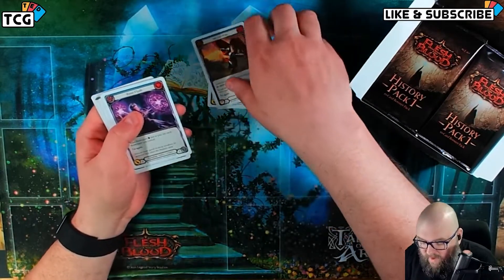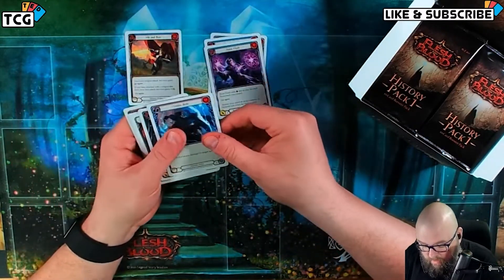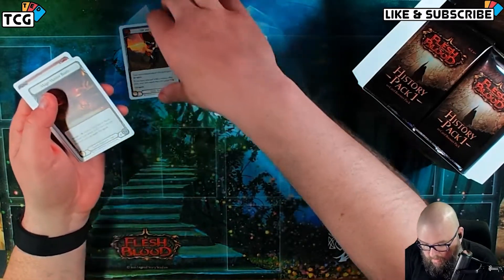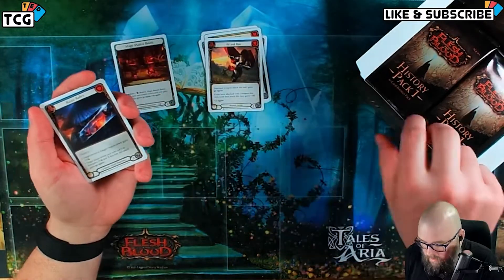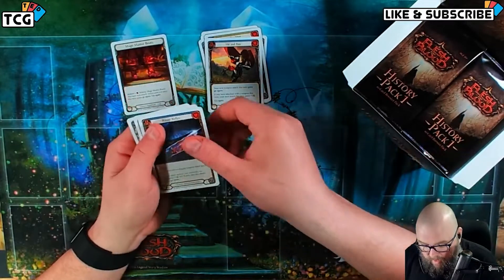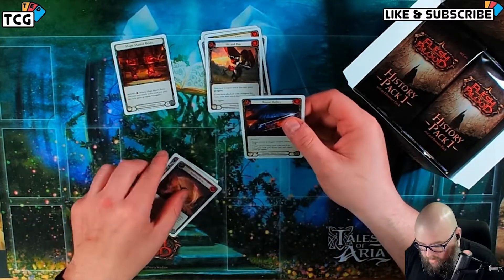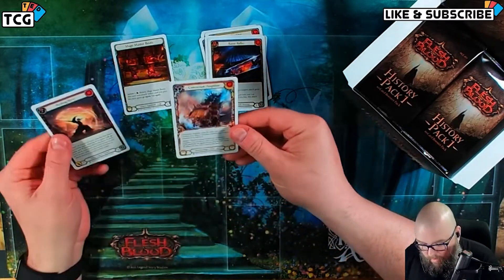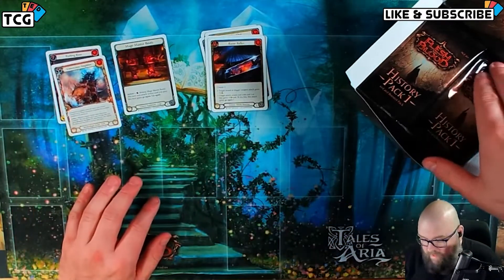There are definitely cards I like better — Hit and Run looks better to me than Rune Flash. Let's see how these packs are built. We've got commons, an equipment, a Razor Reflex. So common, then rare, rare. And Rushing River, Convection Amplifier.